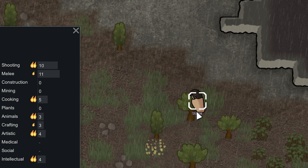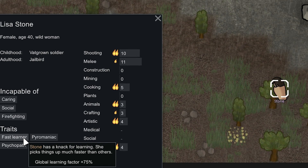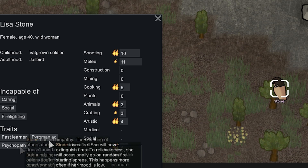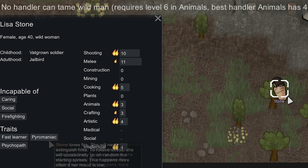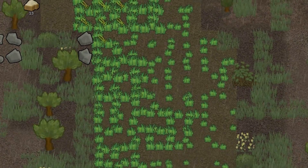On day 9, we got an event where Stone wandered in. She has an insane amount of burning passions — she's like all of our colonists combined — and she's also a fast learner. She's a psychopath, which is a great trait for someone doing a lot of combat since they don't mind seeing people die. She is a pyromaniac, though, which is one of the worst traits. To relieve stress she will go on random fire-starting sprees, and that happens more often if her mood is low. So once we tame her — right now we only have 4 in Animals and it requires 6 — we're going to give her a really nice room, because we do not want her starting random fires.